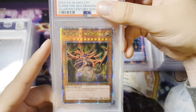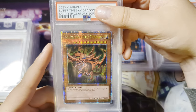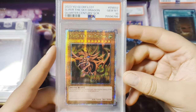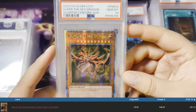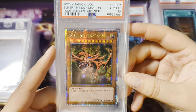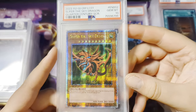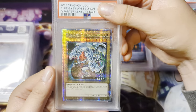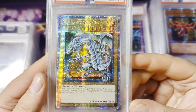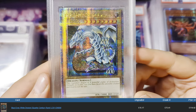Slice of the Sky Dragon, Quarter Century Secret Rare from the 25th Legendary Collection — yes, I will take that for sure. We have a Slice of the Sky Dragon Gem Mint 10, Quarter Century Secret Rare from the 25th Legendary Collection. What an absolute beast. And we get a Mint 9. I'll take that — it's always the bigger names that tend to get me 9s, apparently, but that is not bad.